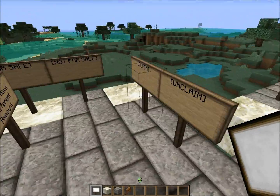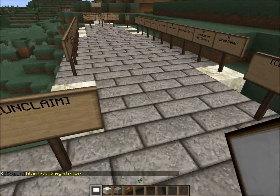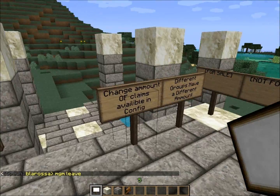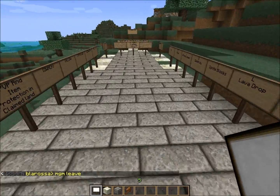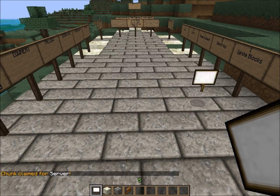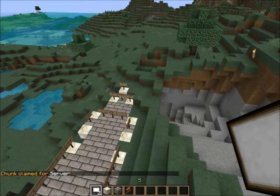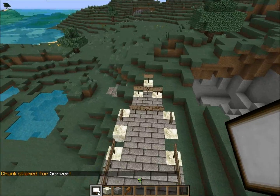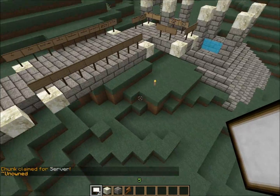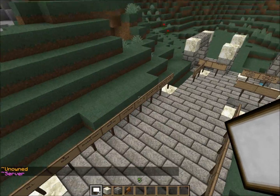If you watched the other video, you should know that there's a claim feature and an unclaim feature to claim chunks. It also puts a border around with torches. When you claim, I'm claiming it for the server because I don't want to claim it for myself. It'll indicate ownership — when you go into an unowned area it'll say unowned, and when you go into an owned area it'll say owned.